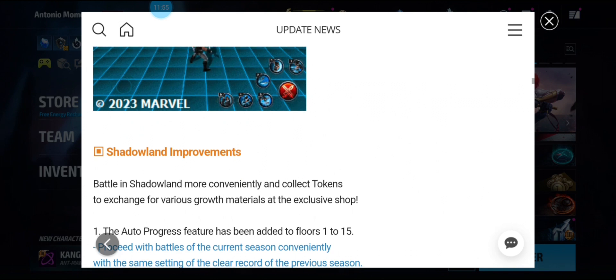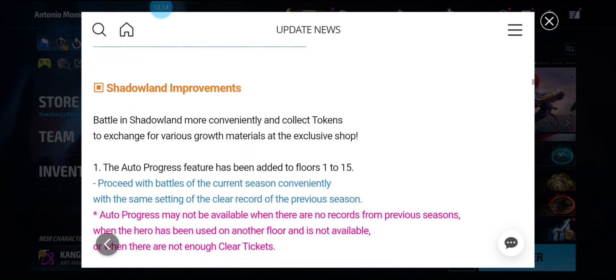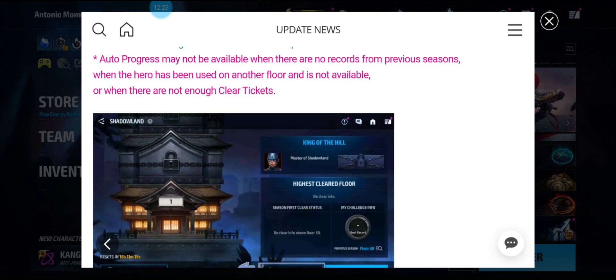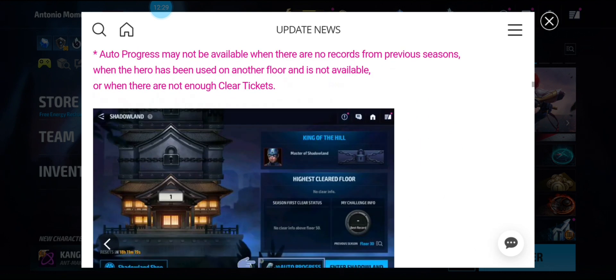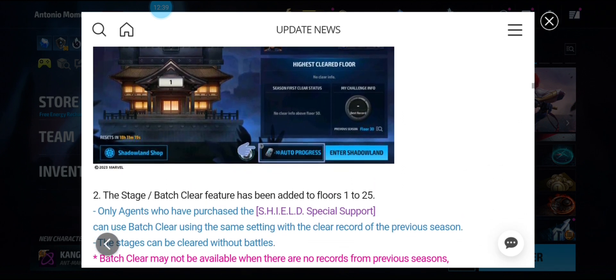Now for the big one — Shadowland improvements. Battle in Shadowland more conveniently and collect tokens to exchange for various growth materials at the exclusive shop. We're finally getting a Shadowland shop. The auto progress feature has been added to floors 1 to 15 — it proceeds with battles of the current season using the same settings from the clear record of the previous season. Whatever character you used from floor 1 to 15 you can reuse, and you can hit auto progress right from the main entry screen. I love the Shadowland shop.